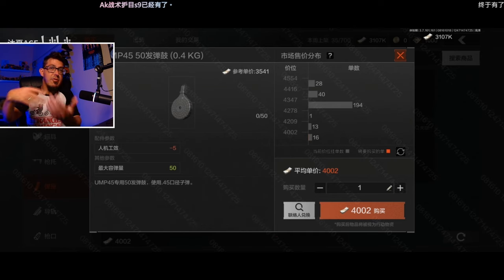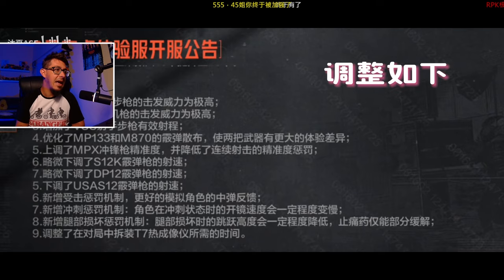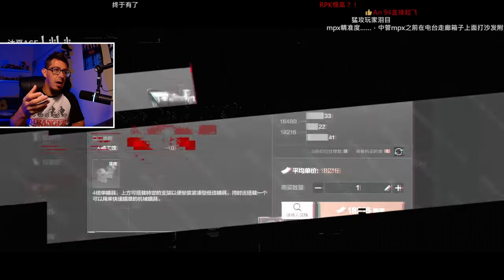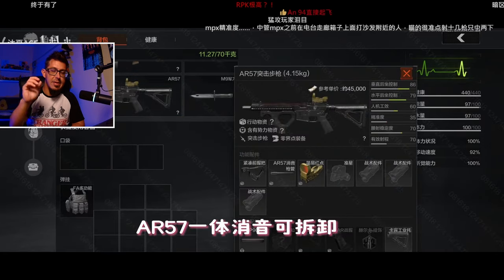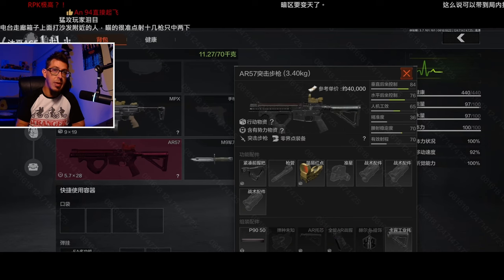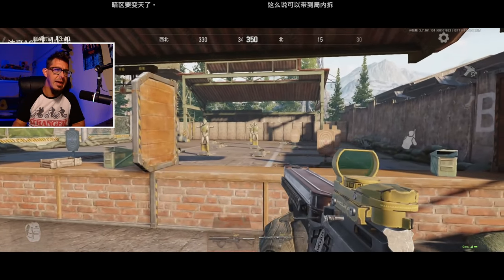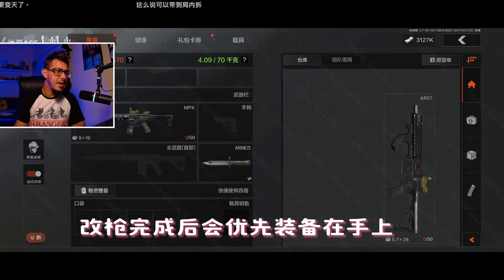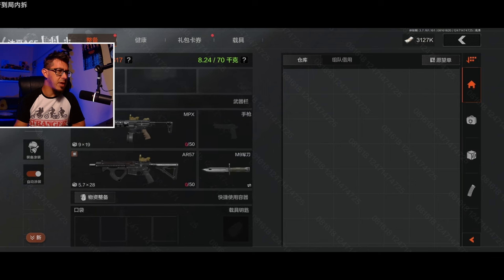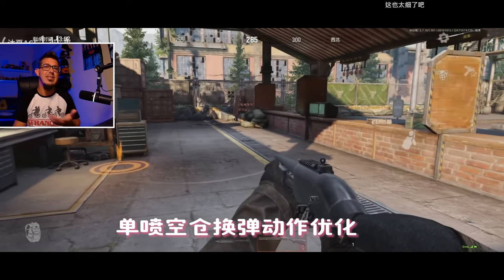It's going to shuffle things a bit again because it has different stats you can experiment with. On top of handguards, we're also going to have some new magazines - for example, for the UMP we're going to have a 45-round mag. I'm not sure what we're looking at right now but something related to the AR-57.